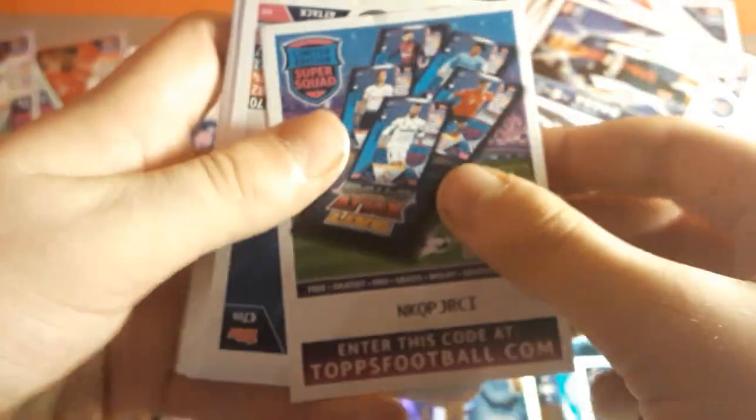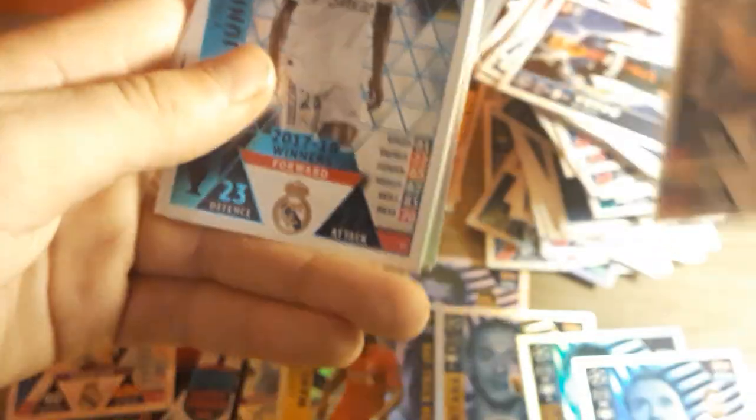Moving on to the limited edition pack. There's the code, then Kimpembe, Justin Clivert, Malcolm, Connesis, Perisic, Subasic, Akanji, Lamar, Roma Maicon, Bentacourt, Vinicius Junior — very nice card — Redemar, Falco goal machine, Kulib, Bali, a mile match with 92 defence, and a Manchester United goalkeeper — it is David De Gea, which is unfortunately a swap, but no matter. Two Manchester United limited editions in this big pack opening. Hope you guys enjoyed the double Mega Multipack opening — smash the like button, subscribe for more match tech content, and I'll see you guys next time. Goodbye.